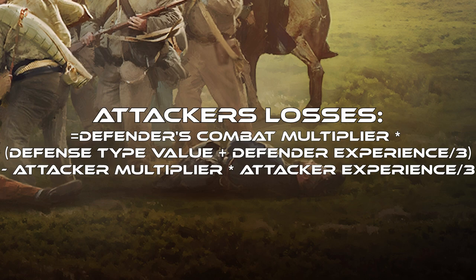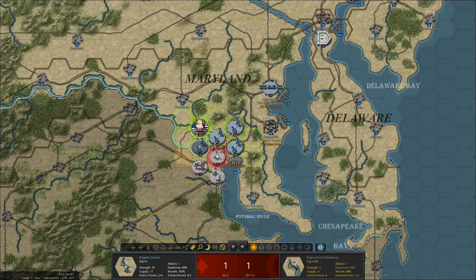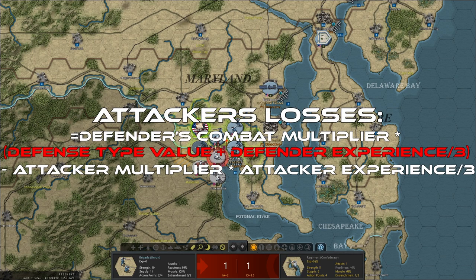What does this mean? How much losses you take is dependent on the defense type value of your enemy and on your attacker experience. So if you can get an experienced unit, you'll be able to suppress your losses as the attacker. Let me go through an example — we're going to calculate this together. We'll start by looking at the things in the parentheses, specifically the defense type value. If you look at the prediction, you can see at the bottom: EA equals 2 and ID equals 1.5. EA equals 2 is the infantry attack for my attacker, and ID is infantry defense for my defender.